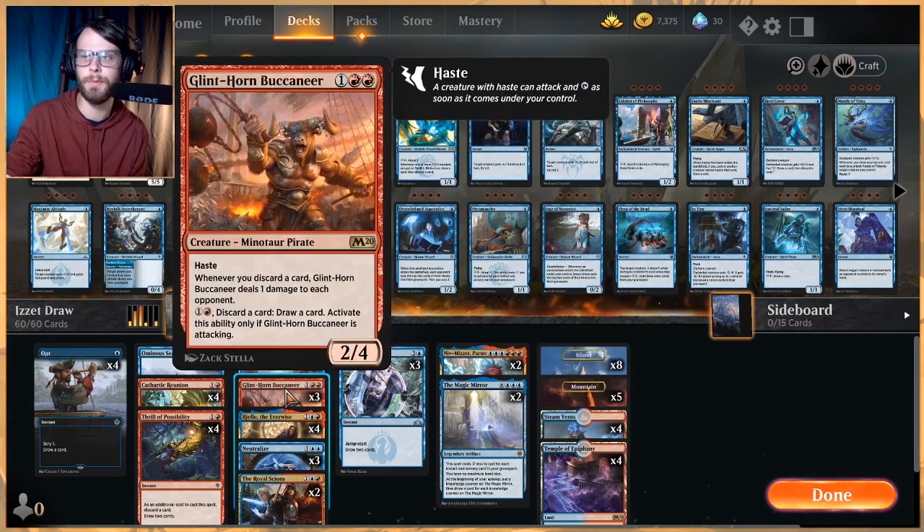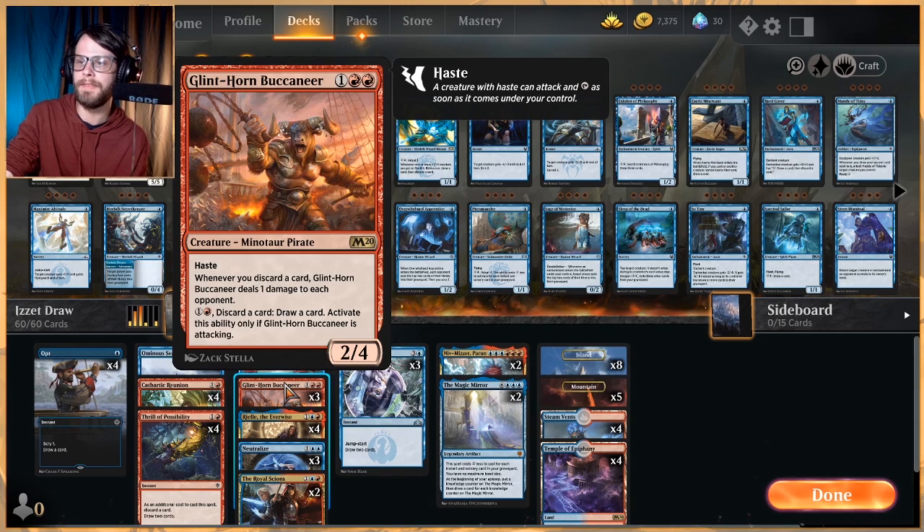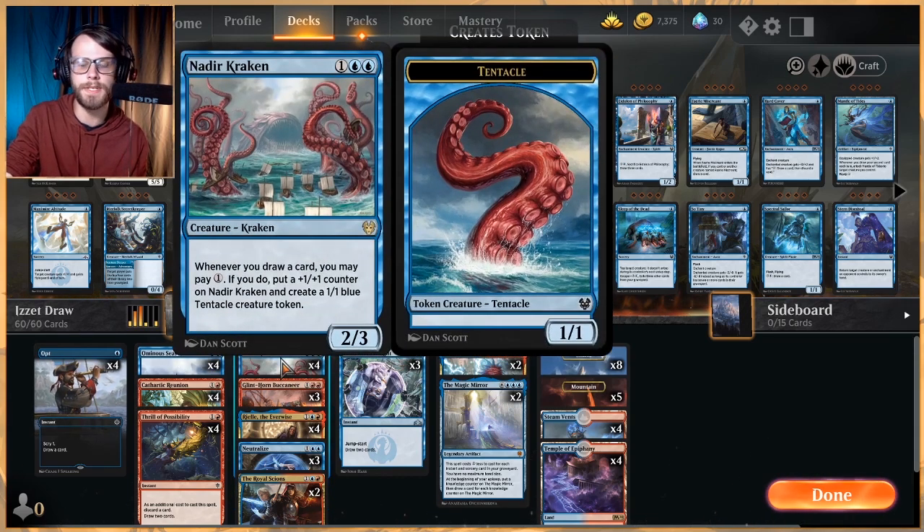It does have haste, and these abilities stack if you've got more than just one out, so you can do some really cool stuff with that. In playtesting this list I was very surprised at how well this card worked, if I'm honest. Obviously we also have Nadir Kraken, which is kind of tried and true — just a really solid draw synergy card for draw decks that really goes over the top quick.